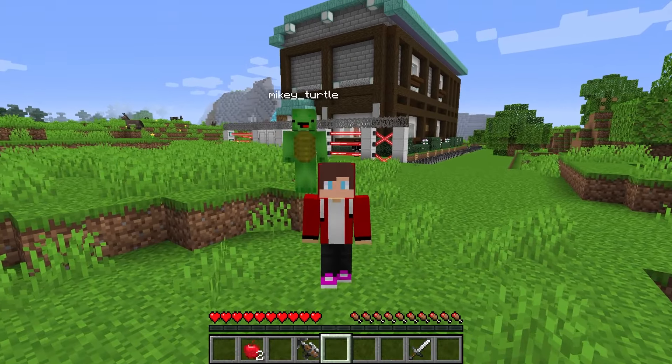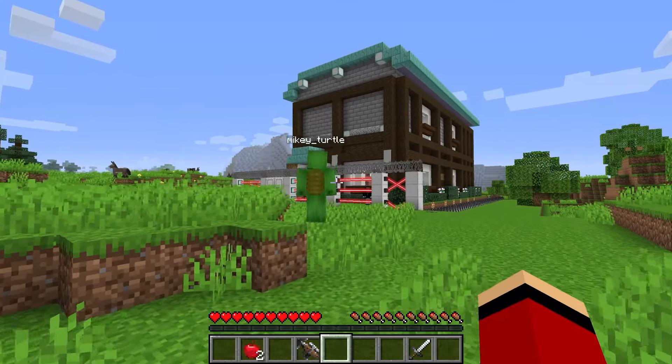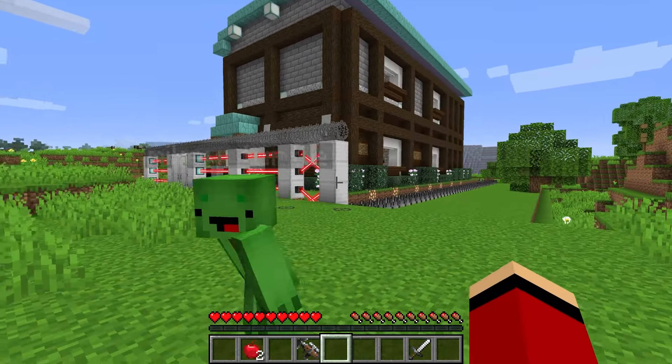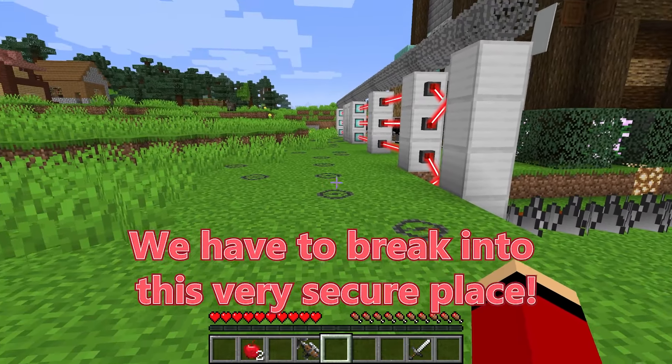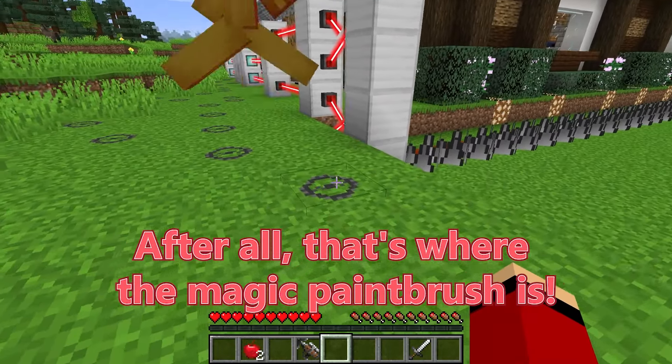Alright, let's get started. Today, Mikey and I want to prank the villagers. But to do that, we just need to steal something. We want to make the villagers laugh really hard. They won't sell us cookies and we want to get back at them. We've got it all figured out. We have to break into this very secure place — after all, that's where the magic paintbrush is.